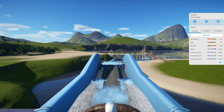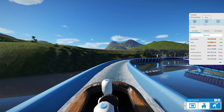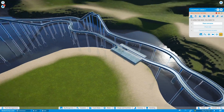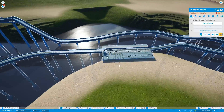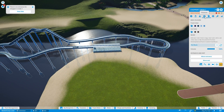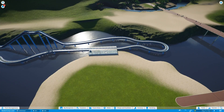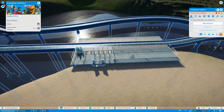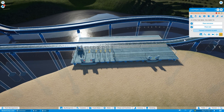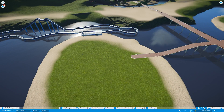I also don't necessarily like that the drop is immediately right here either, but it's not too bad. I'll go ahead and end the ride cam — it just kind of loops back around. I want to see the statistics for the ride. Okay, it restarted the test for some reason, but we'll go ahead and place the entrance and exit. Entrance down here, exit right in front of here.